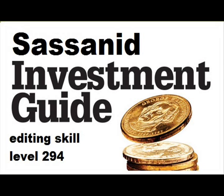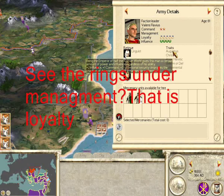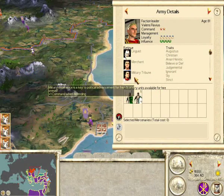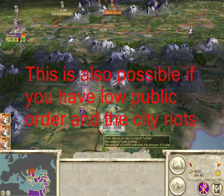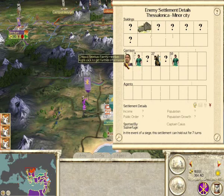Fourth: Loyalty. It is an added attribute to the Roman factions. Loyalty determines how obedient your general is to your faction and the chances of him rebelling against you. If he rebels, he takes the whole army under his command with him. Disloyal generals should be sent to battle to ensure they die, causing you no problem in the long run.